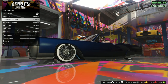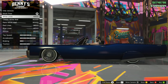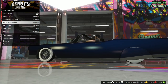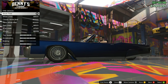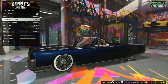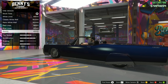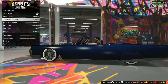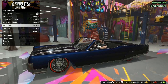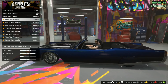Tire options: white walls, retro white wall, red lines, blue lines, and the Atomic. White walls would do all right on this, especially since the back tire is mostly hidden — the white wall makes it stand out more. But I think I kind of like the clean Atomic look. Going with Atomic for $5,000. Tire smoke — blue tire smoke for $10,000.